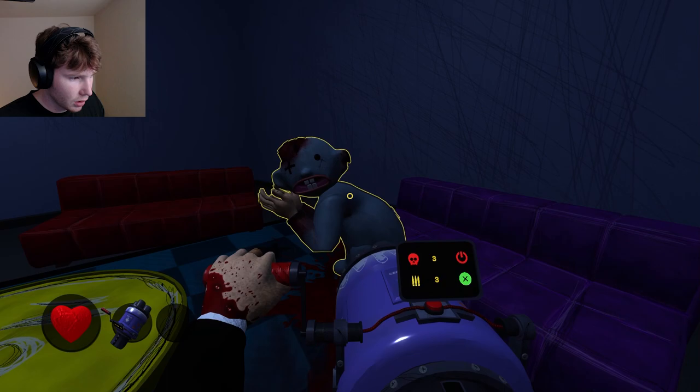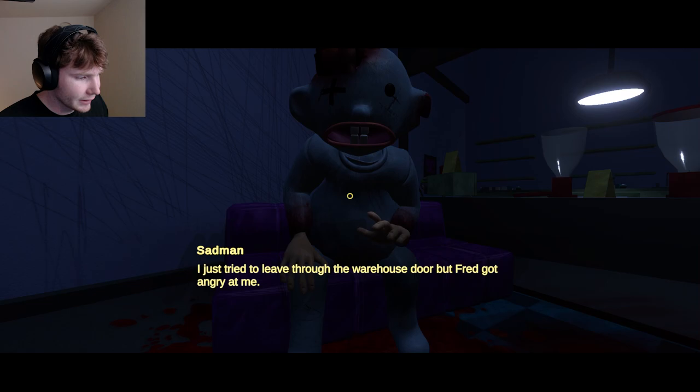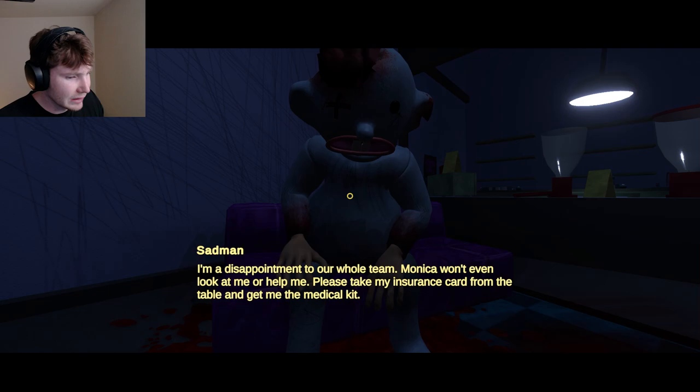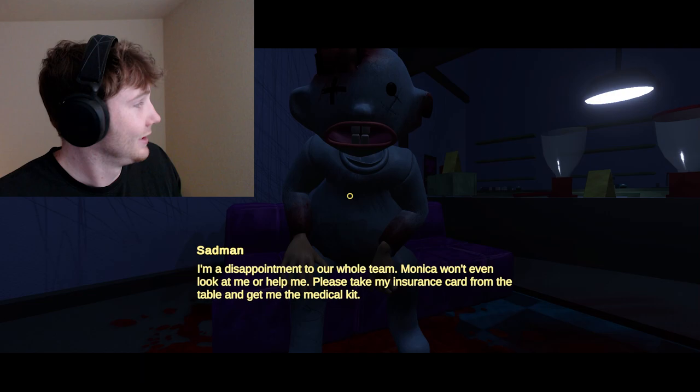You're welcome! Are you okay? I just tried to leave through the warehouse but Fred got angry at me. I didn't know we were under lockdown — I tried to explain to Fred but he didn't give me a chance. Why are we under lockdown, sad man? I don't know — at this point our whole team — Monica won't even look at me or help me. Sad man, I hate to say — Monica's dead. Please take my insurance card from the table and get me the medical kit.